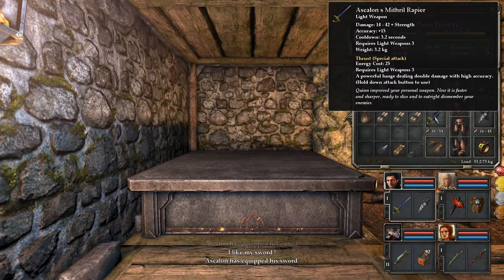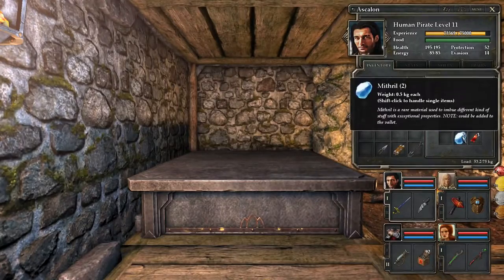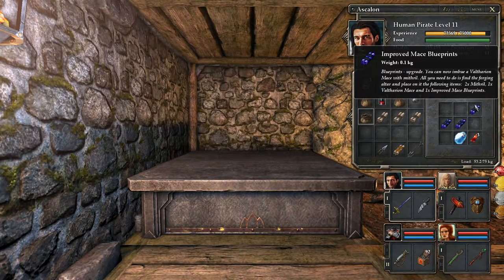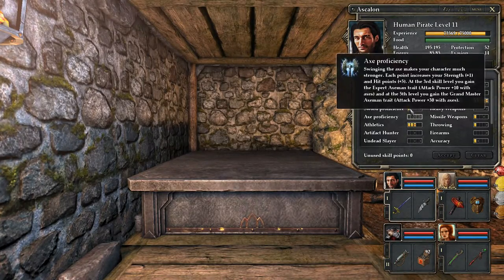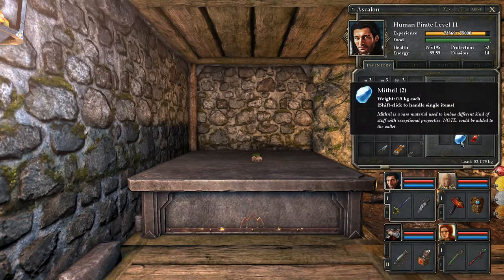Quinn improved your personal weapon — now his name has two N's. Now it is faster and sharper, ready to slice and outright dismember your enemies. How are you going to slice with a rapier? Can't that pretty much only stab? Improved mace blueprints — don't have the mace with me, gonna have to go get it. Maybe I should try that horse stable system. Mithril gauntlets — those are probably heavy armor. You're close to a level up, and next level you'll be able to use heavy armor. Sure, let's just make them.